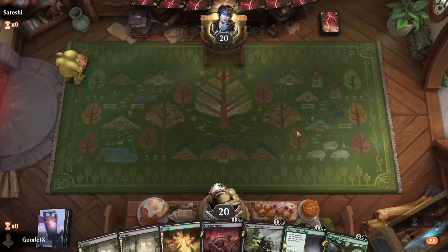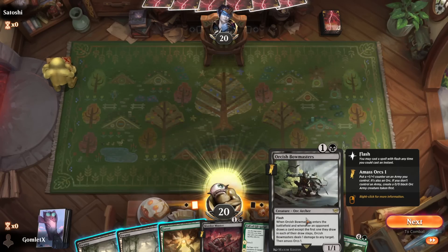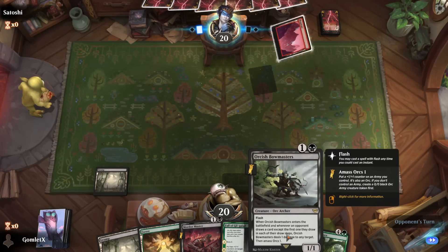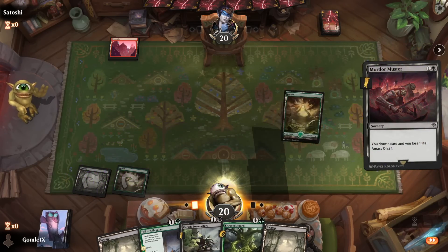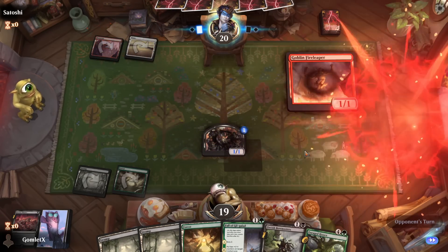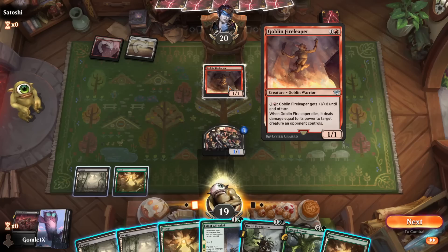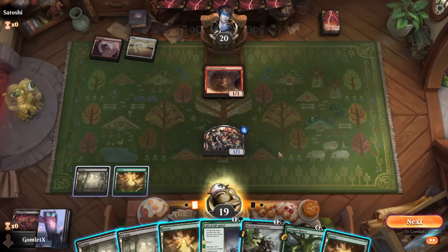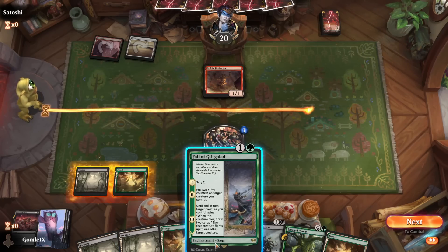Here we are on the play for game one with a super solid hand. I like the Mordor Muster into Fall of Gil-Galad, and Orcish Bowmasters later to clear out a one-toughness blocker. I'm still figuring out the right way to play Bowmasters in this format — for now I'll play it when I see a one-toughness card to blow up. Fire Leaper is a little awkward because if I Bowmasters it, they can kill the Bowmasters in response.